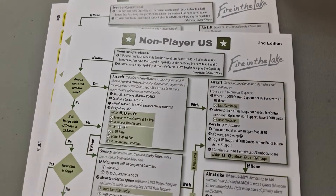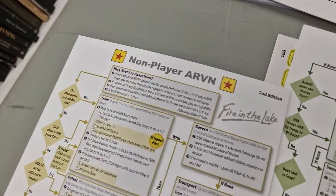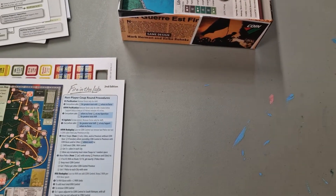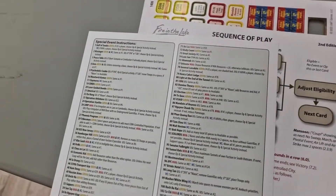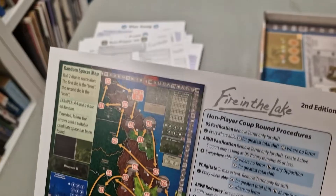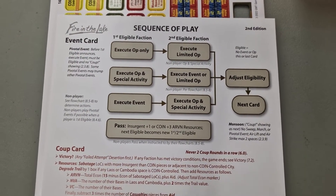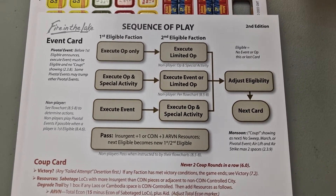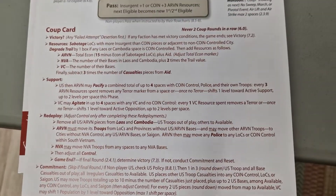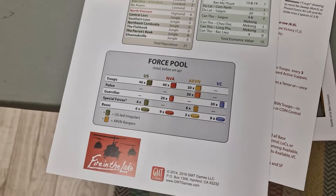You also get non-player solo bot cards with instructions in the same menu format — an NVA bot, a VC bot, and an ARVN bot — and you get two copies of each. There are also more instructions for solitaire play, including how to move randomly around the map and details on non-player coup round procedures. Then you get a sequence of play card for the multiplayer game, which details how you execute the sequence of play each card play and walks through the coup card round procedure. You get two of those, with additional player aid details on the flip side.